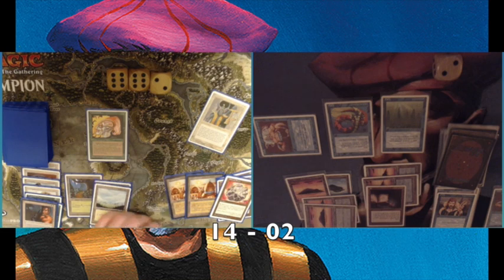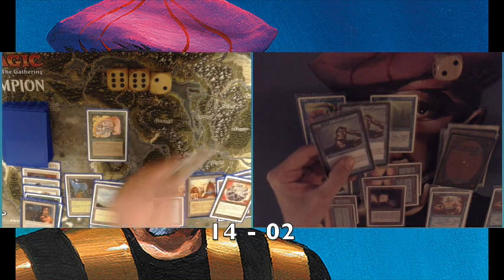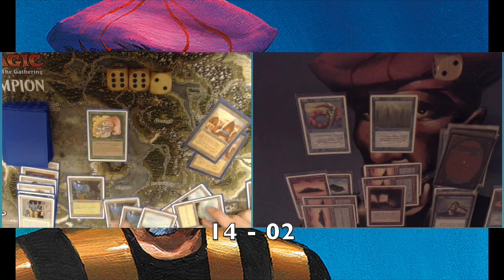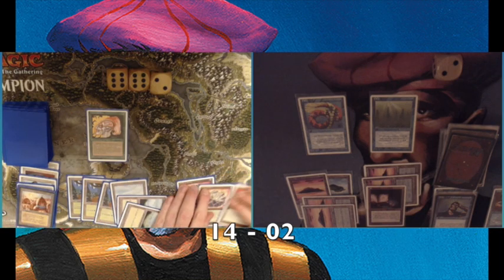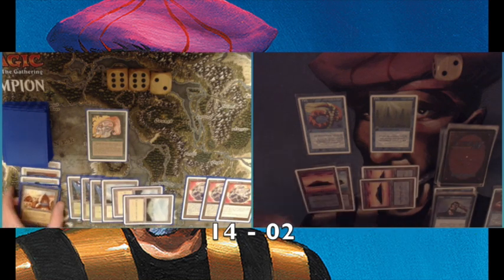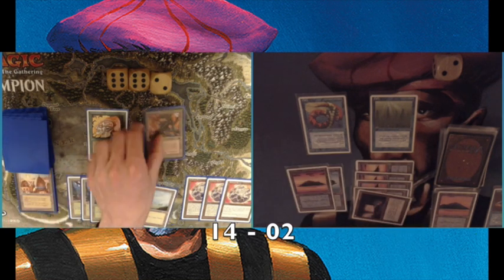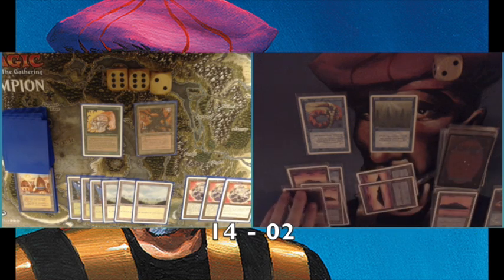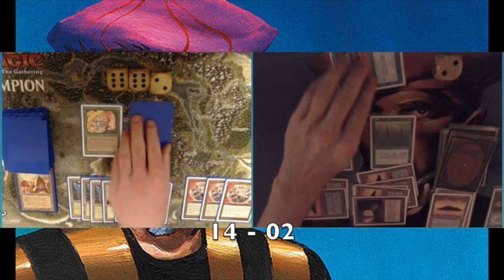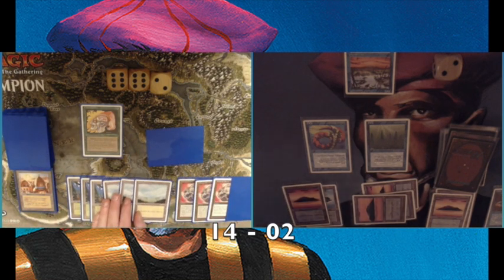He plays a Balance — and it actually saves my life! I had Psionic Blasts in hand that I couldn't use because my life total was too low. The Balance lets me get rid of my Serendib Efreet, which was dealing two damage to me each upkeep. Without that Balance, I would have died in two turns. He's essentially saved me. I play a Phantasmal Terrain to take care of his Mishra's Factory. I'm still only on two life.